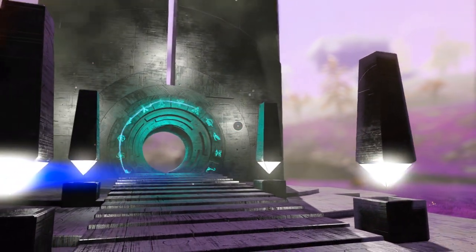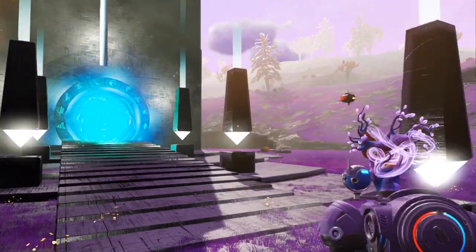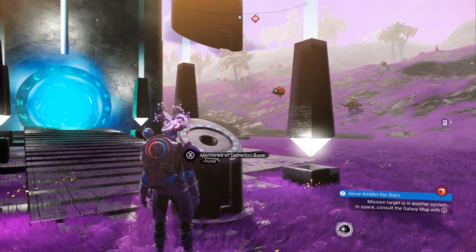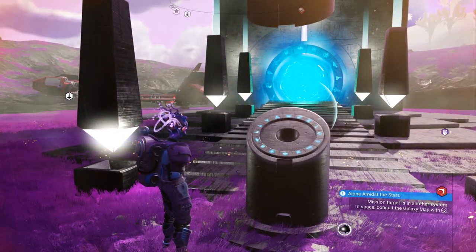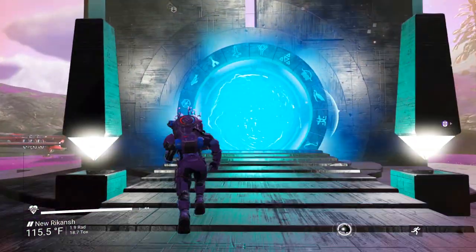Again, as always, all credit goes to Admiral Ackbar. He's the one who found it — and of course he would have that name, this thing looks like a TIE fighter. It is awesome. So with all that in mind, remember: you're in Euclid and you turned off multiplayer. Let's head through this portal.